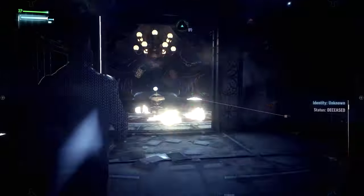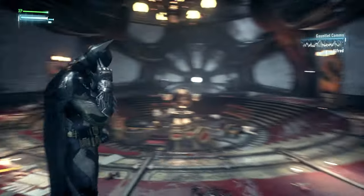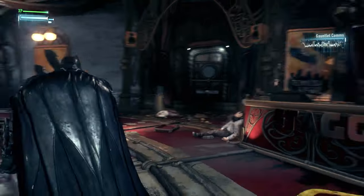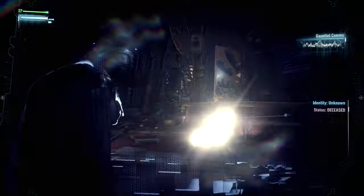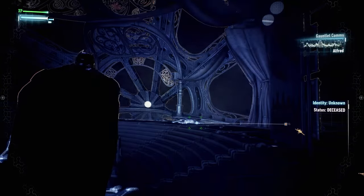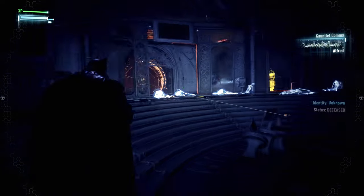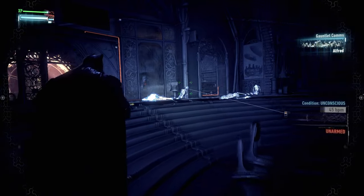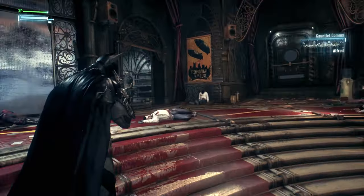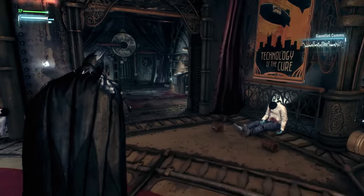I knew it — not yet. But the Arkham Knight and Scarecrow's forces have moved through this place killing everyone. They must be there for a reason, sir — what are they planning? Barbara's the priority. When she's safe, I'll deal with them. But sir, you have the chance to end this now — capture Scarecrow and you can save the whole city. It's what Miss Gordon would want. 'I'm not losing anyone else, Alfred.'